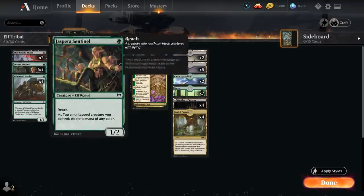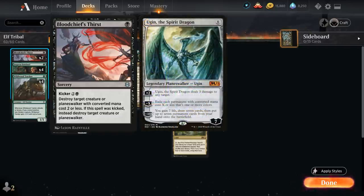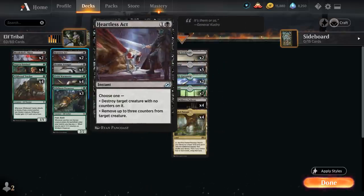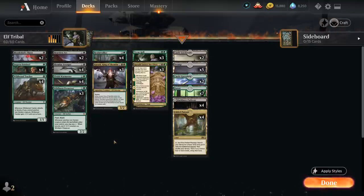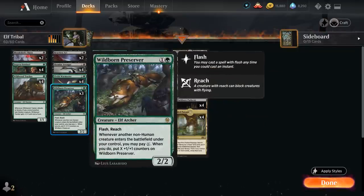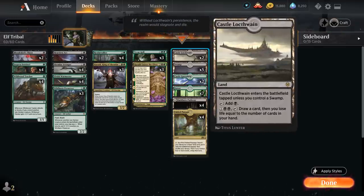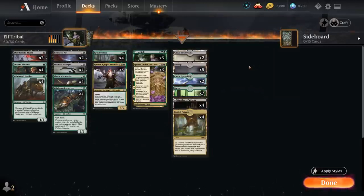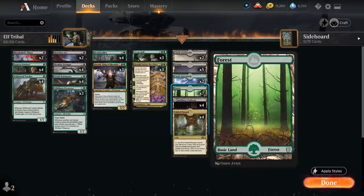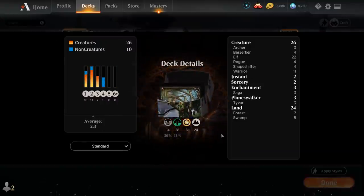To round out the deck, we've got 2 copies of Bloodchief's Thirst, which can also take out planeswalkers like Ugin the Spirit Dragon, and 2 copies of Heartless Act for 2-mana spot removal. The mana base includes Castle Garenbrick pairing nicely with Elvish Warmaster, 2 copies of Castle Locthwain as another card draw engine, 5 swamps, 7 forests, 4 copies of Fabled Passage, and the 4 black-green pathway from Kaldheim. So that's our deck — now let's jump into some games.